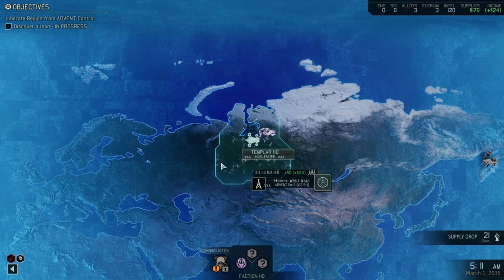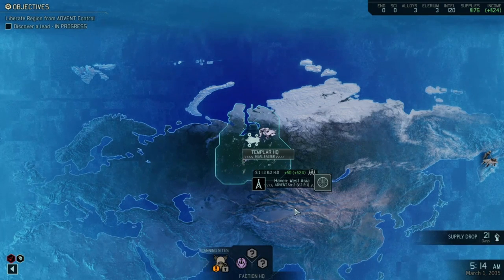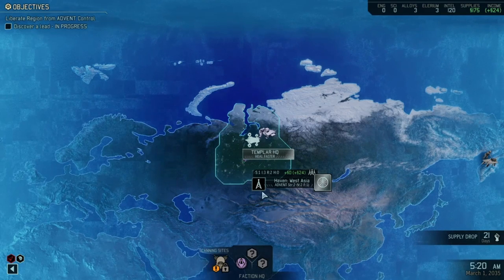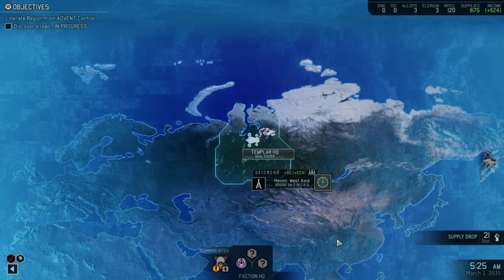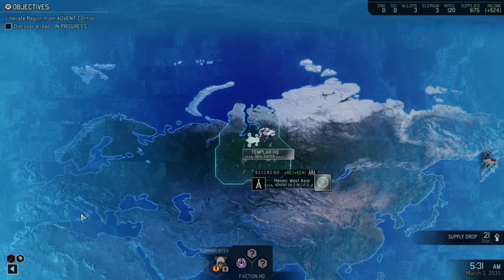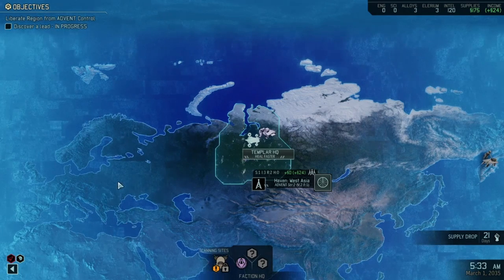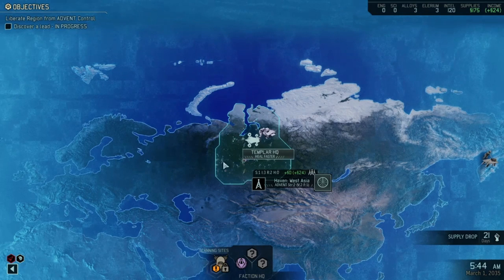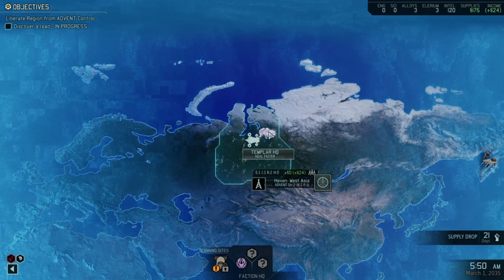Gone are the alien facility runs — instead you find yourself in a rush to liberate areas from alien control. The biggest change by far, however, is the introduction of new mission types and busyness within the game. If you had the feeling that XCOM 2 was too busy, multiply that by a factor of 10. The mod introduces the concept of dozens and dozens of events happening in each area at the same time. Whether you get to know about them or even get a chance to react depends on your availability to gather intel, requiring enough resistance personnel working on it in the haven.